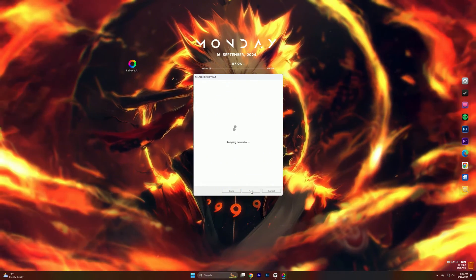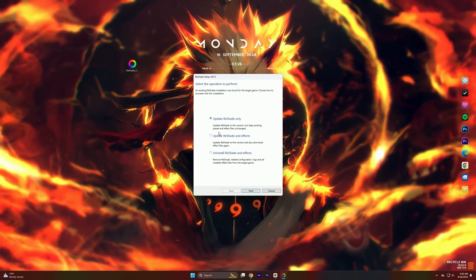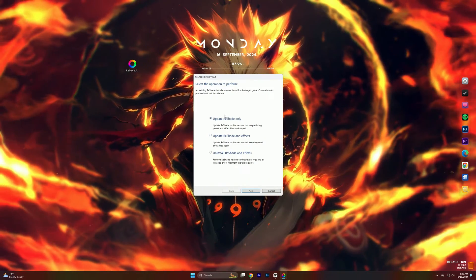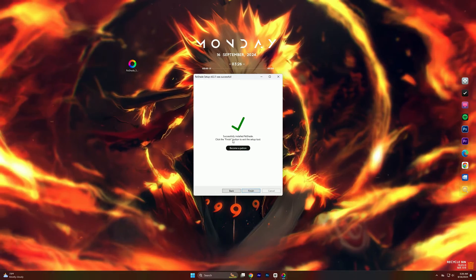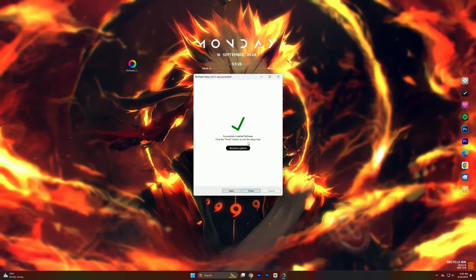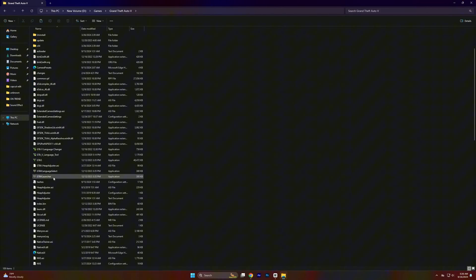Now click on next, choose DirectX 12, then click okay. I already have it installed, so that's why it's showing 'update.' If you're installing for the first time, simply click on next and it will take some time and install in your GTA V folder. You can see my ReShade is now up to date. After you install it, simply start your GTA 5 and I'll show you some best settings.